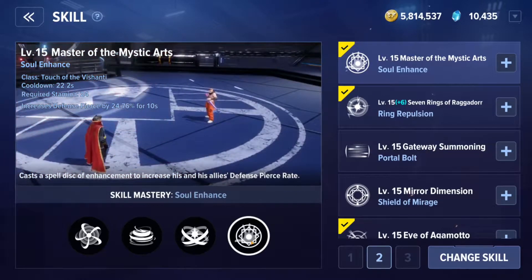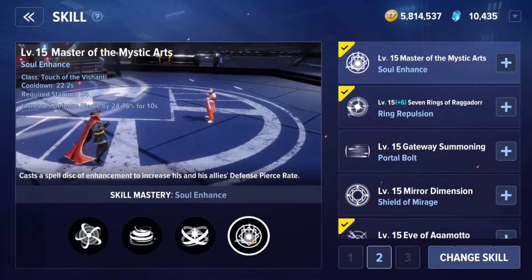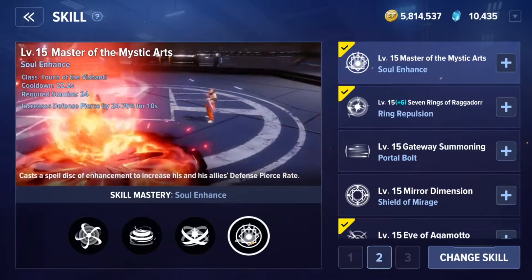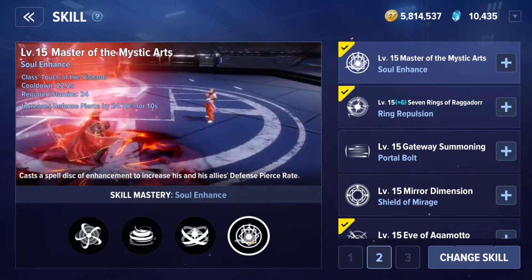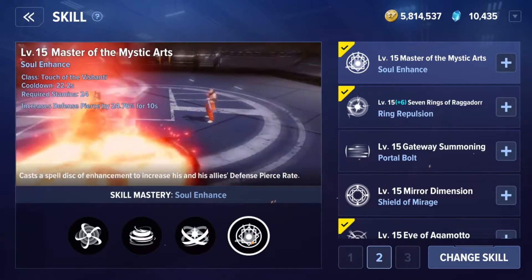This skill is probably the reason Netmarble chose not to give Dr. Strange innate defense pierce on many of his uniforms. It has a required stamina of 24 and a cooldown of 22.2 seconds. If you maxed out his cooldown reduction at 75%, you could feasibly get this skill down to maybe a seven to twelve second cooldown range, essentially keeping that 25% defense pierce up at all times.